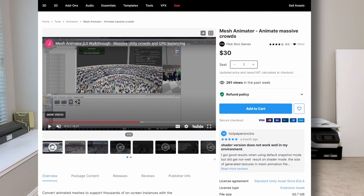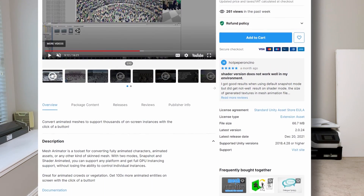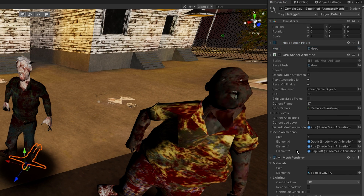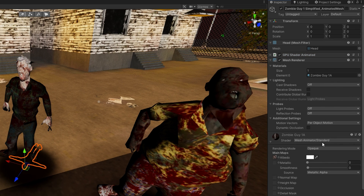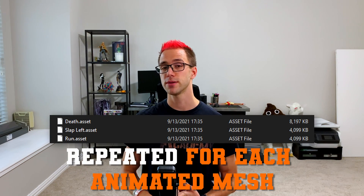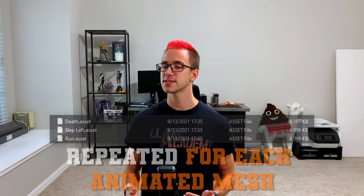What I ended up doing was purchasing an asset from the asset store called Mesh Animator. They did a really good job on it — there's an affiliate link in the description, though I wasn't paid to promote it. It was really easy to integrate, and once I did, my zombies went from skinned mesh renderers to normal mesh renderers animated on the GPU, reducing my animation time to almost zero. This increased the load on the GPU and significantly reduced the load on the CPU. The main trade-off is it uses a lot more memory, and higher FPS animations use even more — so if you only have a few animated models, this probably isn't the technique you need, but if you have hundreds or thousands, it can really improve your FPS.